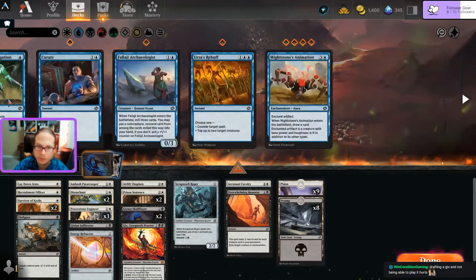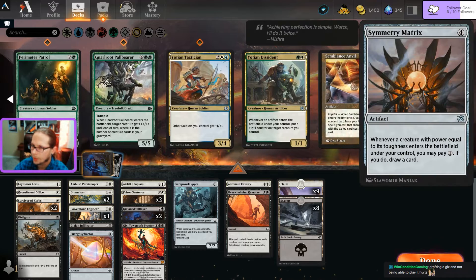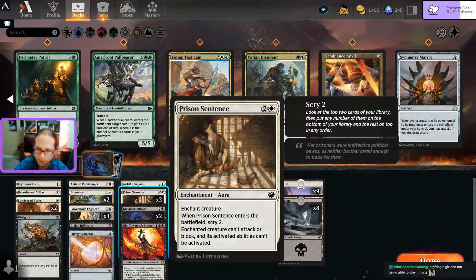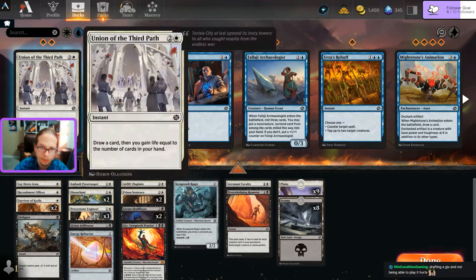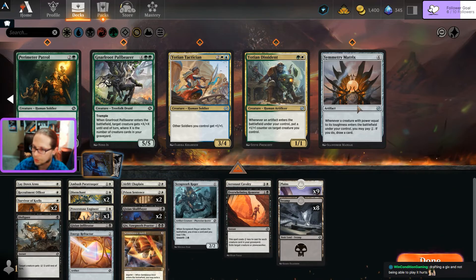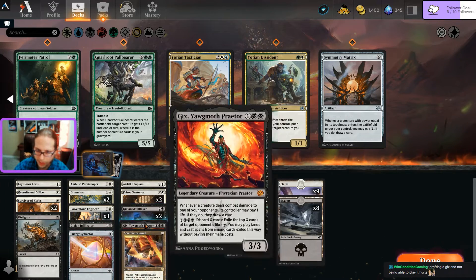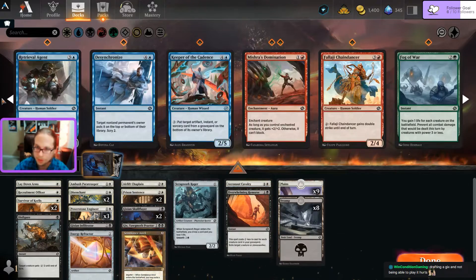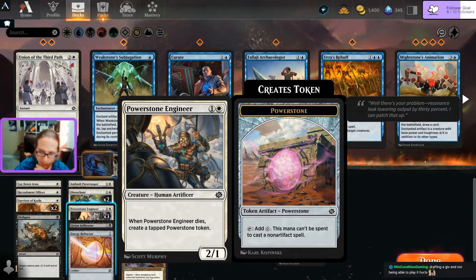I don't think I can resist playing Gix. That gives me Disfigure and Remorse, which is better than the one Subjugation I'd be giving up. Maybe add in the Matrix - pay one, draw a card when power equals toughness. That would only work with about half my creatures though. Don't really want to play Union of the Third Path. I'll play Semblance Anvil and imprint a creature to make things cheaper. I think I'm going with black-white instead - I still think that's stronger.